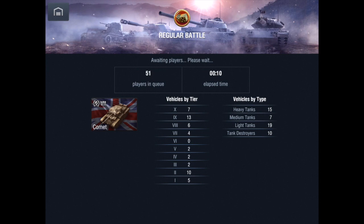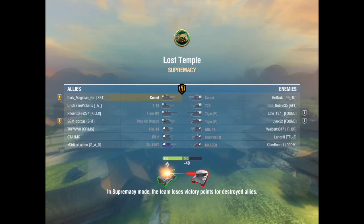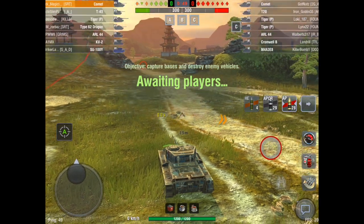Now what is so special about the Comet? Ridiculous amounts of DPM, a strong turret — not in the sense that it has all this armor, but it has enough of a mantlet to bounce shots, and 12 degrees of gun depression. When you combine all three of these things together, you get a great ridgeline fighter that has the ability to burn things down with ease. We are in a top tier matchup on Lost Temple.